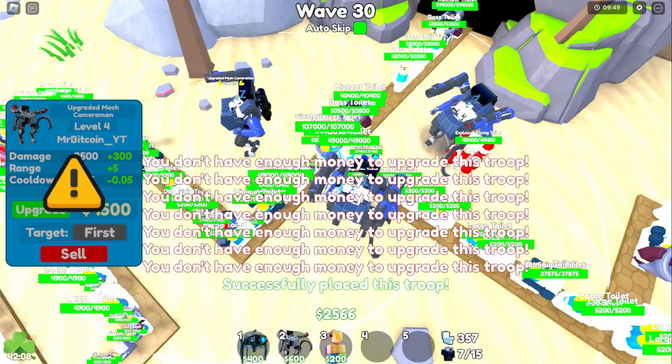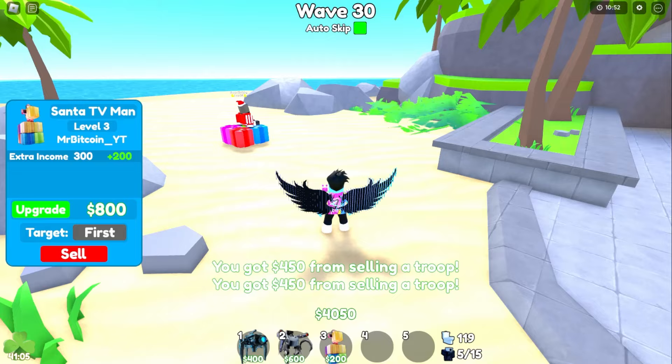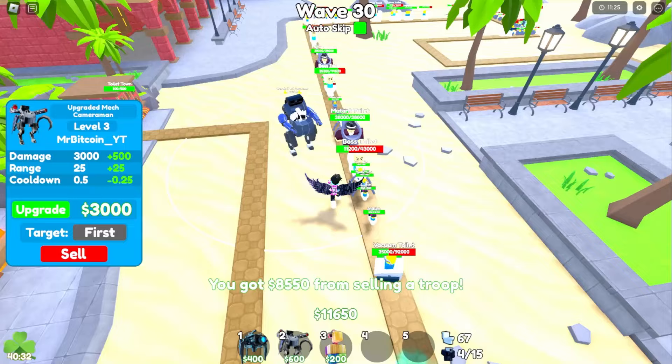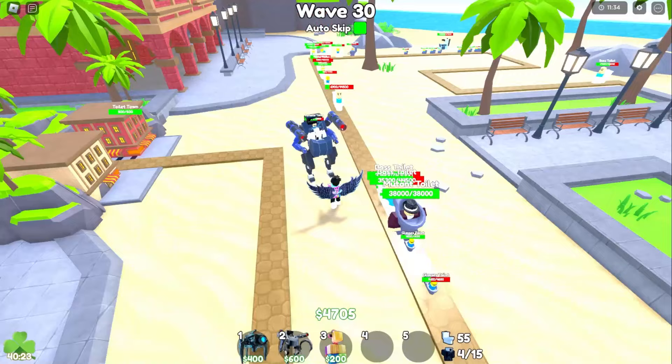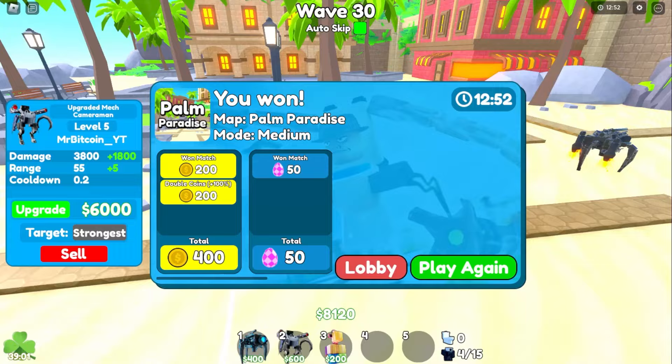Wave 30 — we got the boss toilet 2.0 and the regular boss toilet all coming through. We move and upgrade units as needed. The boss toilet is destroyed! We got 50 eggs and 400 coins — not really worth it but we beat it.